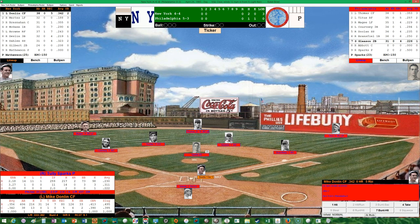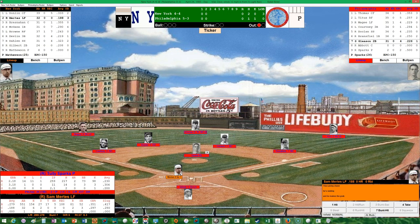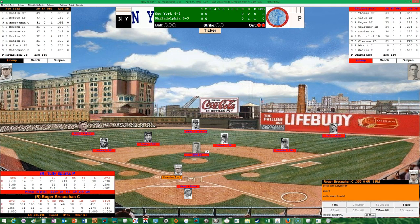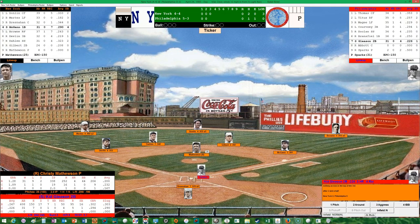Mike Donlan, center fielder, leads off the top of the third — top of the order for the Giants. He got a single his first time up. Hits it out to right, Titus drifts over and makes the catch. One down. Sam Mertes flied to deep center his first time up — pops it up to short, Doolan is under it, makes the catch for the second out. Bresnahan singled his first time up, hits it over to second, Gleason's up with it, over to first to retire the side.